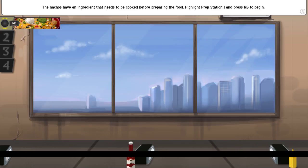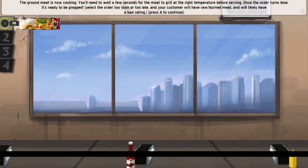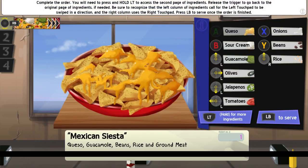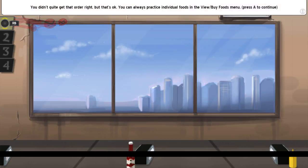Press A to continue. Ground meat — apparently people like meat after it's been on the ground. And so we want... Queso. Oops! We don't want that. Goodness, this looks different. Guacamole. Beans? Rice. And ground meat.